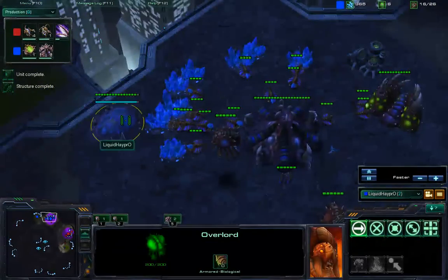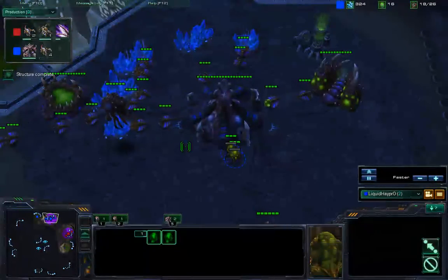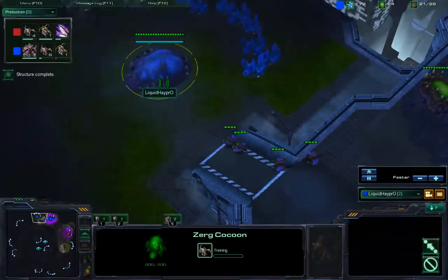Almost 300 minerals are stored in the bank. He needs to deflect this incoming spank. Make a crawler, or three! He needs some ASAP. Maybe double Queen to buffer the shank.